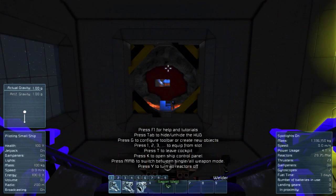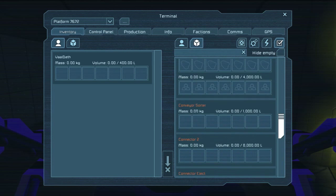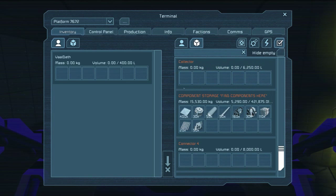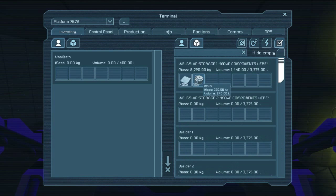I had steel plates from before and that was what was up. So, coming in here — inventory, connected inventory. I'm going to move this to the ship here. I'm just going to do it like this — move all this stuff in. I'll repair that stuff and move on to the next part.